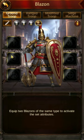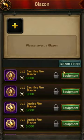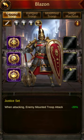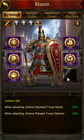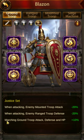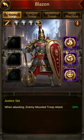Let's take a quick look at the sets. I'm going to click Justice for everything so we can see the Justice set bonuses at the bottom. For the full Justice set we have marching ground troop attack, defense, and HP plus 10, and we have some debuffs when attacking. Let's unequip these and look at the other set.